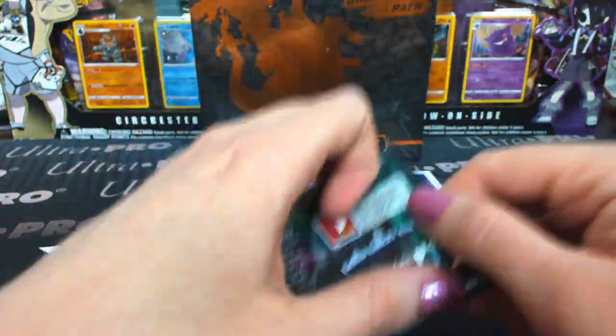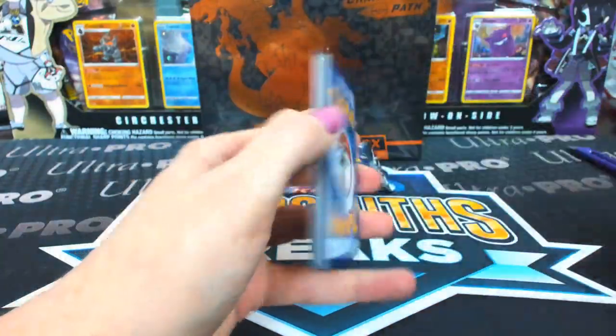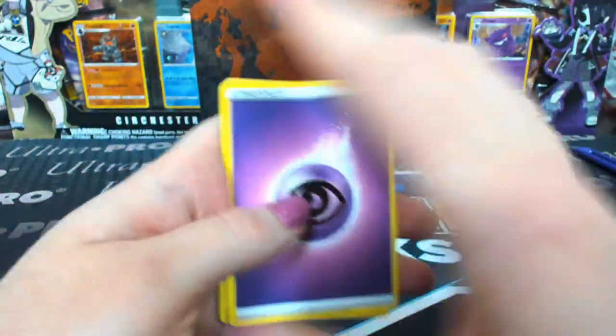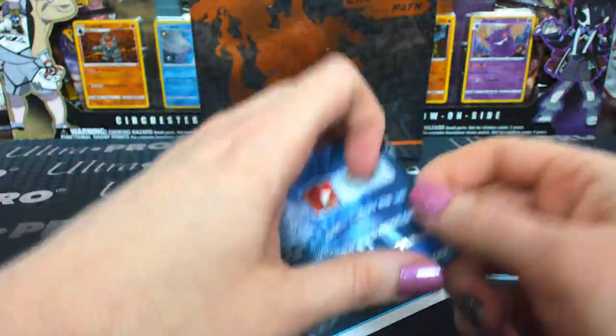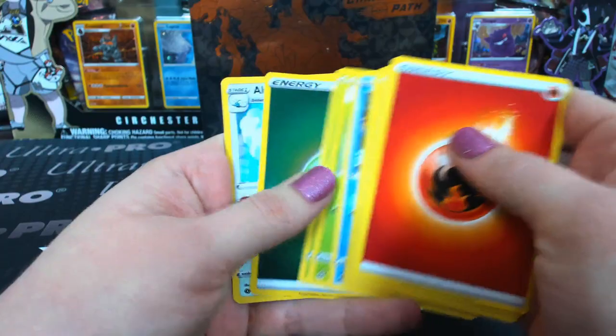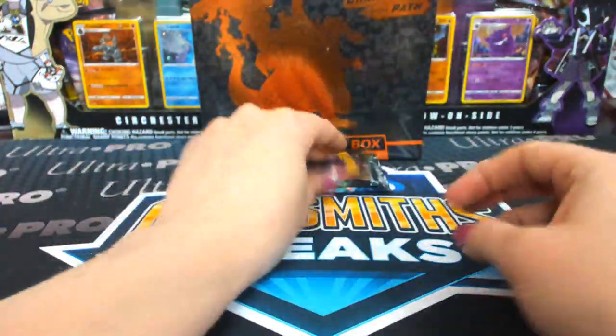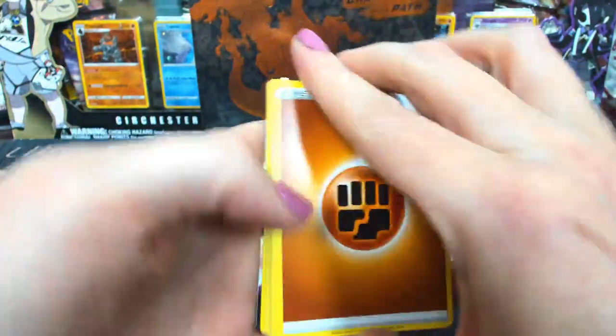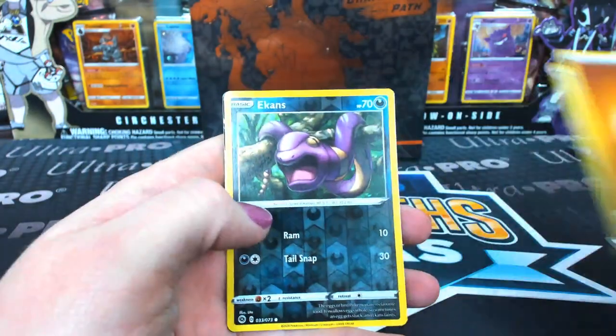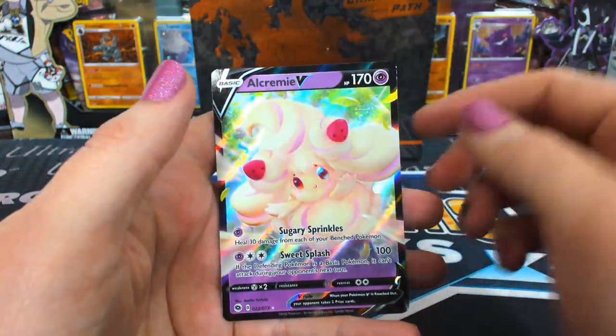Scrafty, come on! Scrafty, Zigzagoon holo. I half-listened to you and thought you were correcting something I said — story of my life. Altaria holo. Alcremie, Alcremie — Jeff Bart! So does she turn into the cake? When she's a V-Max, right?